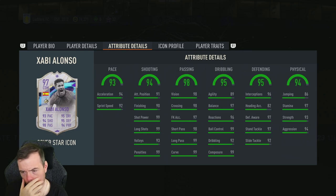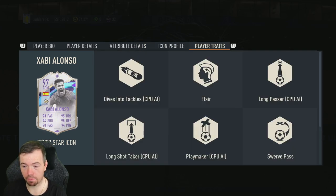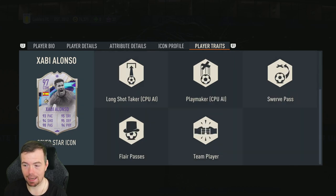There are only two stats below 90: 94 acceleration, 90 sprint speed, 91 attacking position, 90 finishing, 99 shot power, 93 long shots, 99 volleys, 99 penalties, 98 vision, 98 crossing, 97 free kick accuracy, 98 short passing, 99 long passing, 89 agility, 97 balance, 96 reactions, 99 ball control, 92 dribbling, 99 composure, 96 interceptions, 82 heading accuracy, 97 defensive awareness, 92 standing tackle, 86 jumping, 97 stamina, 93 strength, 94 aggression. Weaknesses are mainly heading accuracy, jumping, and agility. Traits: dives into tackles, flare, swerve pass, flare passes, and team player.